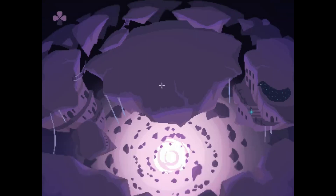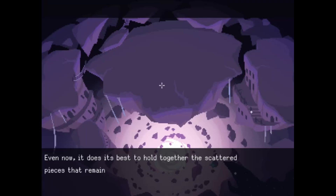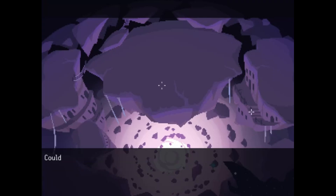Each diffuse mass that long ago could have likely been the core of this planet — even now it does its best to hold together the scattered pieces that remain floating around it. From what it looks like, this planet must have been far smaller in the past. Could it be — did the people here do this to themselves?